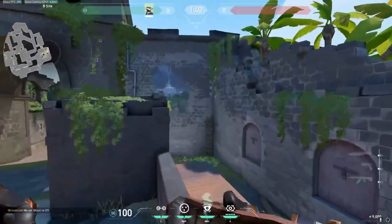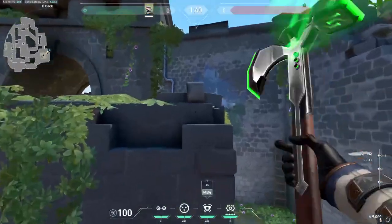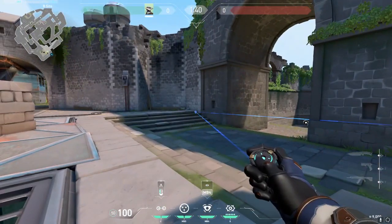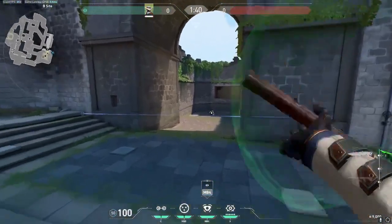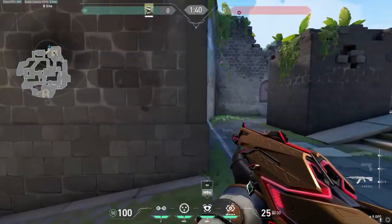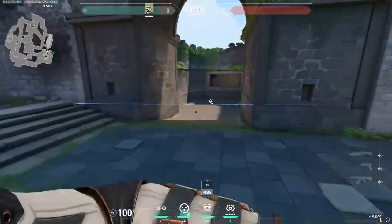Starting off on B, you simply want to jump up here, jump right here, and have a nice little cam in the corner. Then you want to throw your trip right up against this wall so that it goes straight across all the way over here — what they consider an unbreakable trip, because in order to get it you'd have to peek into the actual tripwire — and then just pair that with a cage.